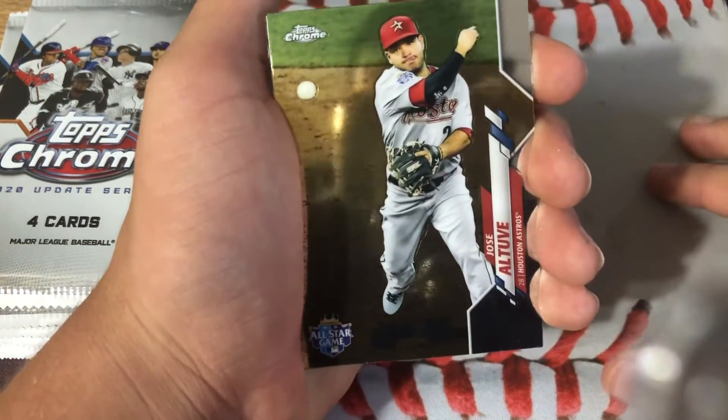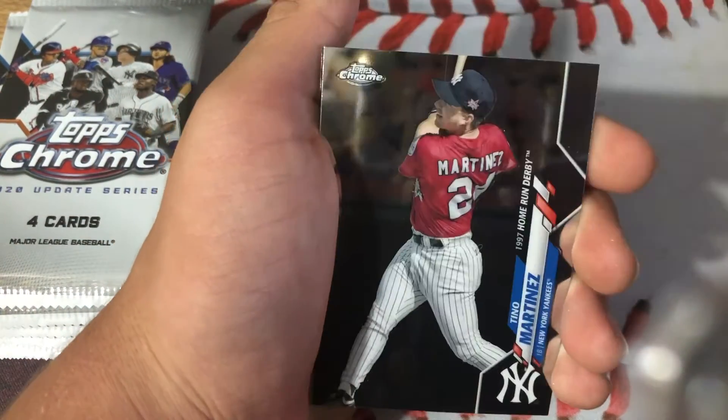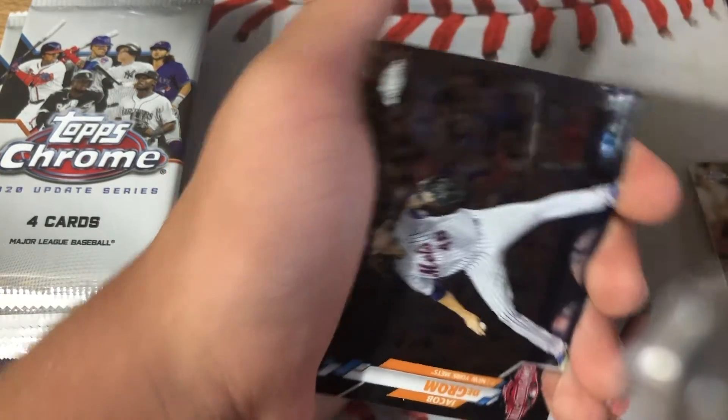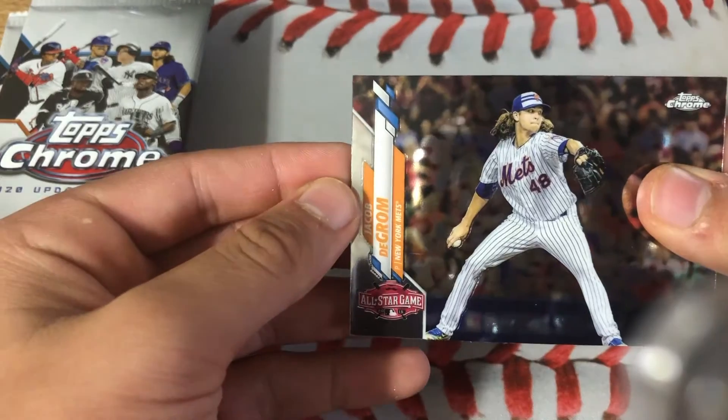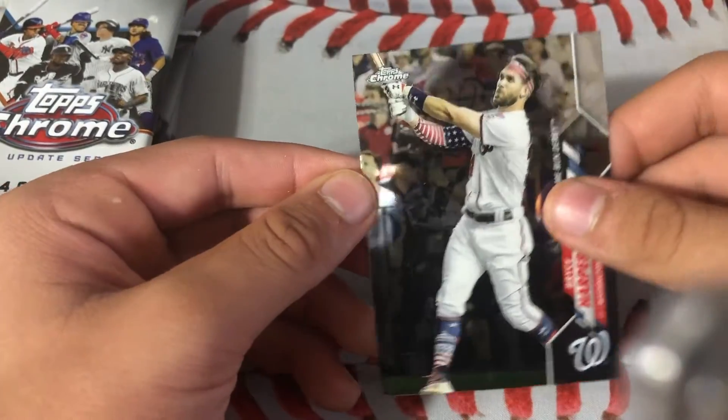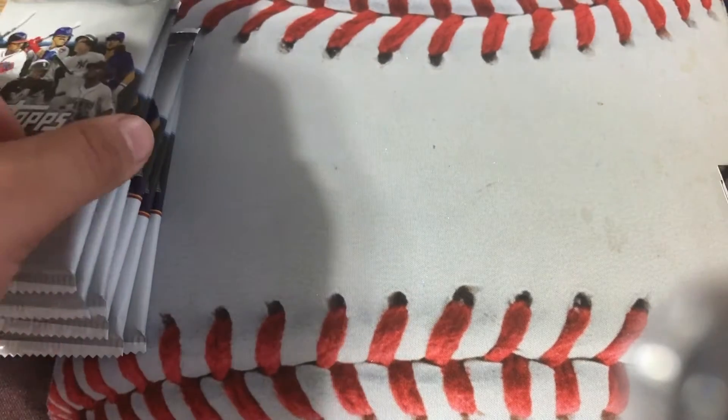On the back we have Bryce Harper, and on the front we have Jose Altuve All-Star Game card, Tino Martinez, Jacob deGrom All-Star Game card, and Bryce Harper All-Star Game card — or Home Run Derby card.